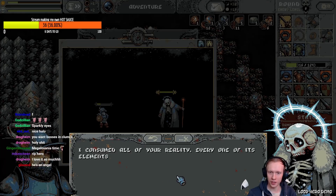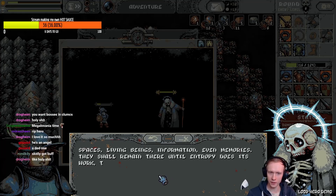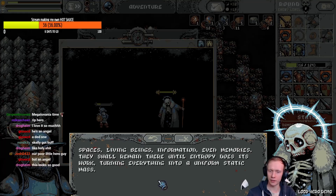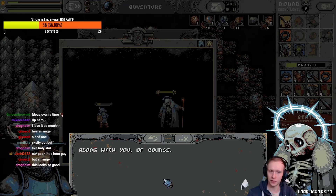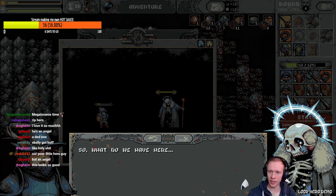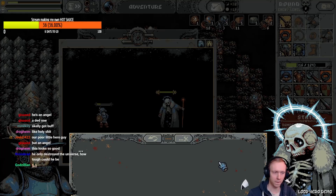Consumed all of your reality — every one of its elements now rests in a separate pocket dimension. Spaces, living beings, information, even memories — it shall remain there until entropy does its work, turning everything into a uniform static mass, along with you of course. Hey, you're insane! Can I join this guy? I want to be with him — it's like being with the Night King in Game of Thrones. I want to join the bad guys!